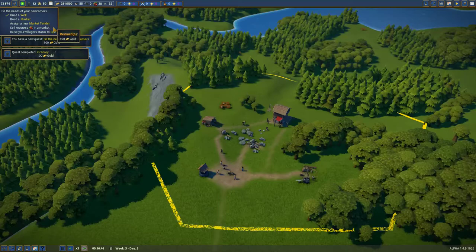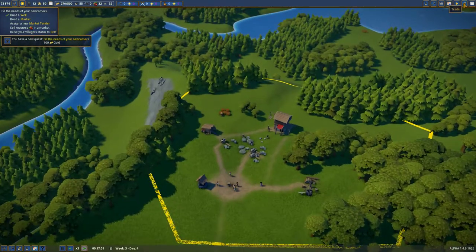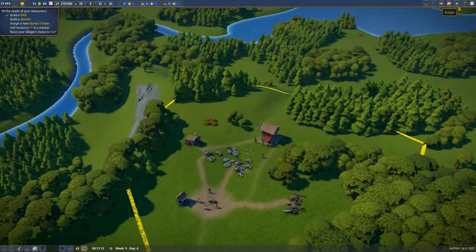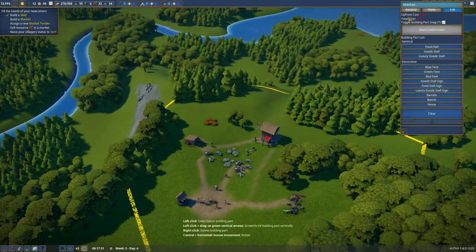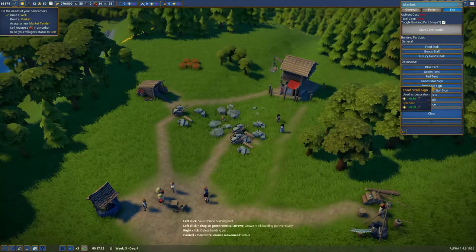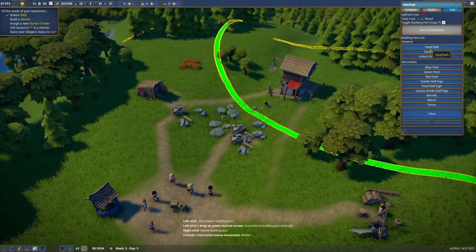They want a market - I need a market trader, we need to sell berries. We want this. Believe it or not, a market is a decoration. There are lots of things we can put in here: a food stall, a goods stall, luxury goods, tents, signs. We're going to keep this just very, very simple.